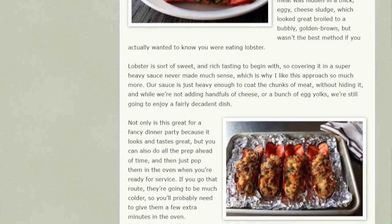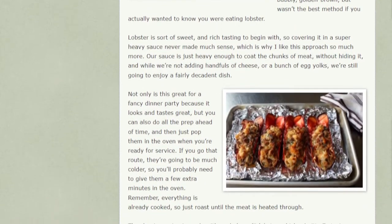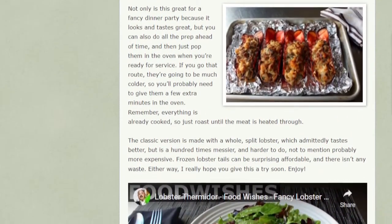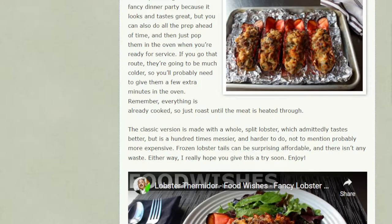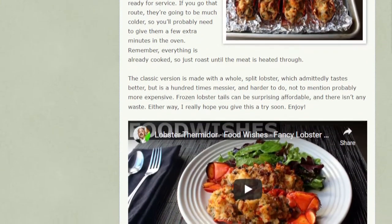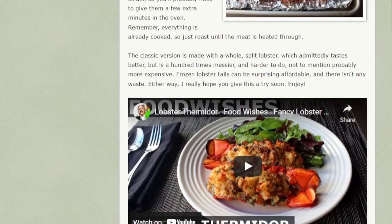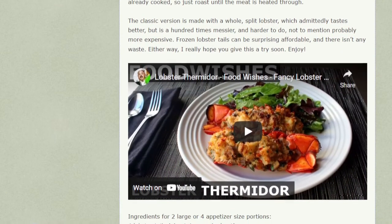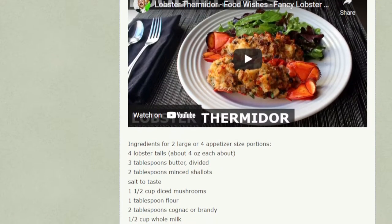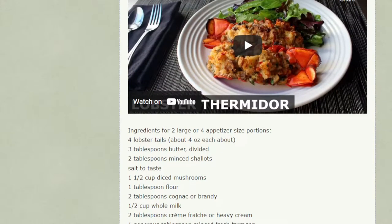Chef John says in his blog for this recipe that he prepared Lobster Thermidor in culinary school in the 80s, and that his recipe is a bit of a modernized take on the original for very good reasons. First of all, he just uses lobster tail, which he describes as surprisingly affordable. And it isn't topped with bechamel at all, because he says it hides the flavor of the lobster — which I totally understand. I don't know why you would put a super heavy sauce on top of something so delicate and expensive like lobster.